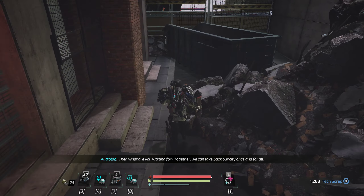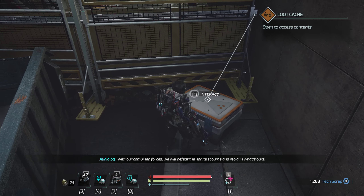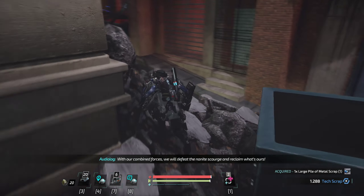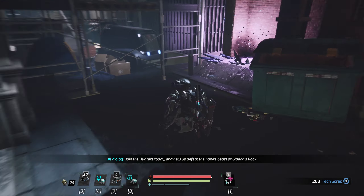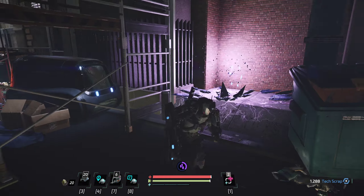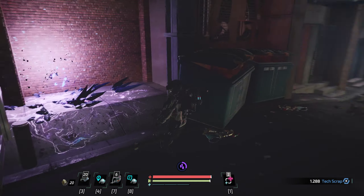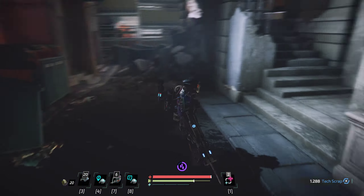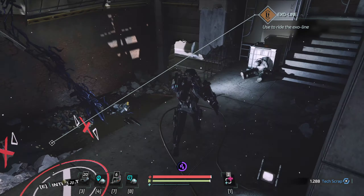Here we go. Together we can take back our city once and for all. With our combined forces we will defeat the Nanite Scourge and reclaim what's ours. Join the hunters today and help us defeat the Nanite beast at Gideon's Rock. Are you gonna hurt me? Yep, that hurts. Can't talk to you. Why does it feel like this should be a thing? Is there a wall back here? Nope. Almost exploded — but now we know it's nothing but bad news over there.